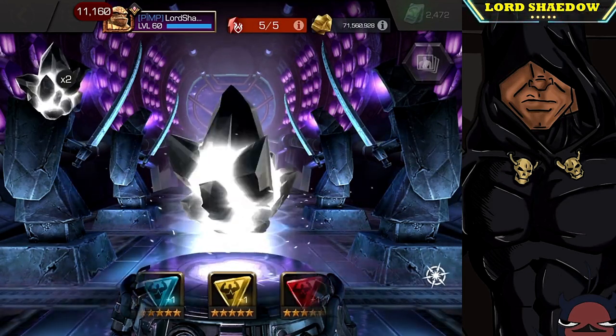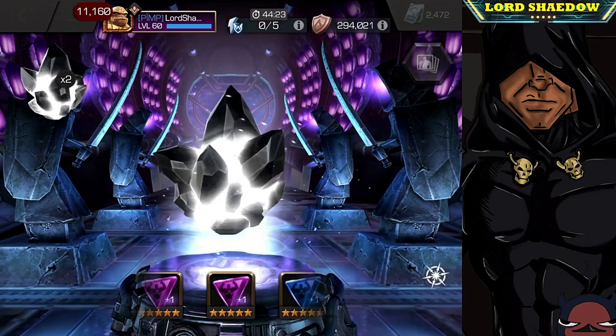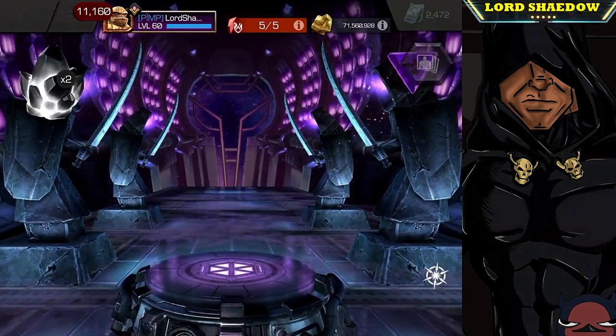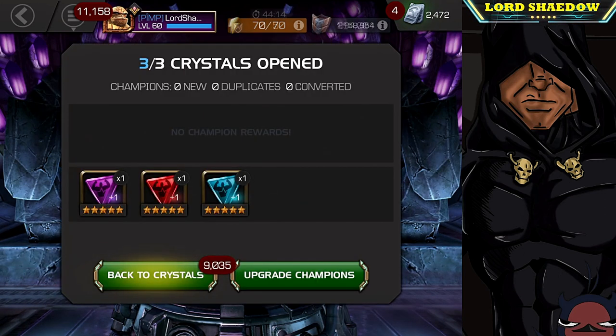And it's a mystic — surprise surprise, that's the fifth mystic in a row. So we're going to pop the rest of these. At least we got other classes — we got five mystics in a row but we did get a skill and we got a cosmic, so that is okay. We've finally broken the mystic streak.